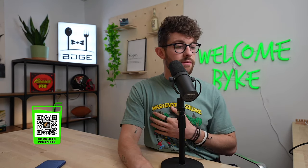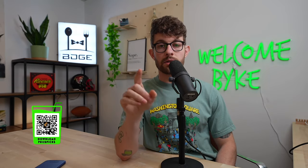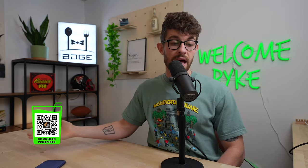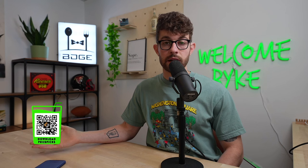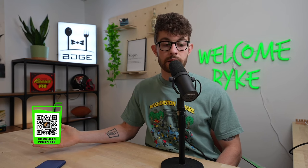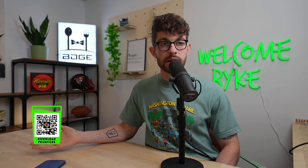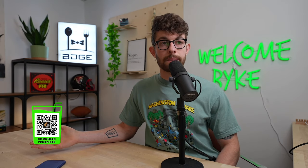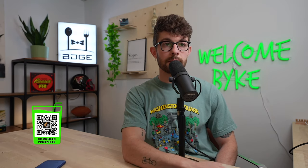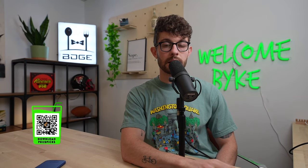That will wrap it up. You'll have the board on the screen. The Athletic article will be linked below, but it's behind a paywall — just like our rookie draft guide is, unless you deposit on Prize Picks using promo code BDGE, scan the QR code or hit the first link in the description, deposit $10 or more and you'll get the draft guide for free with a deposit match. We'll be back with rounds three and four tomorrow. Subscribe, hit the like button, leave a rating and review on the podcast.